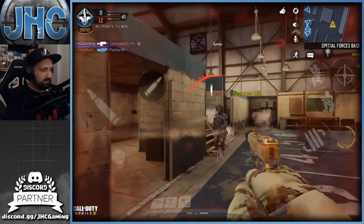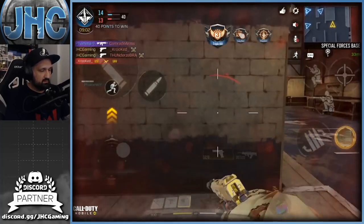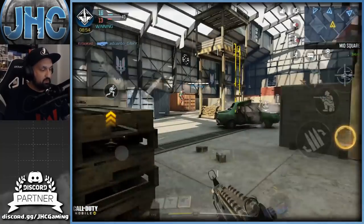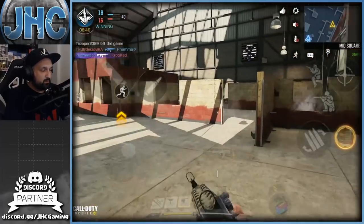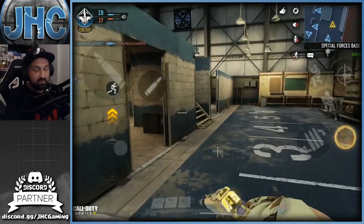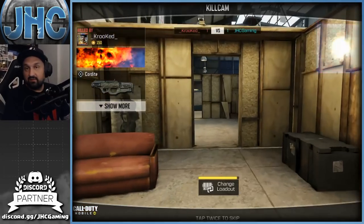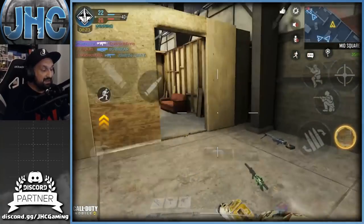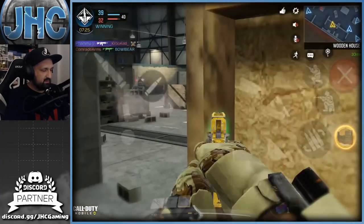Extended mag would have been nice here but I removed it. When I'm out of ammo I don't use Vulture because Shipment is a freaking mess - you die a lot. If I ever run out of ammo I just get some kills with my Type 25 until I die, and at the same time I'm working on the Type 25 progression. My AK117 is max level and the Type 25 is not, so I might as well get XP on it. Even if I barely use the Type 25 it's getting XP just by being equipped.